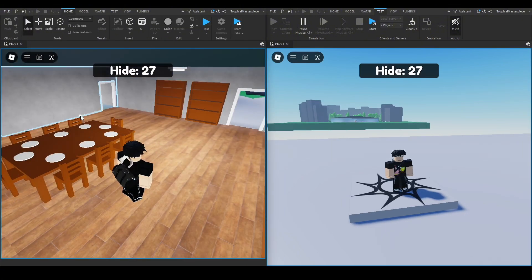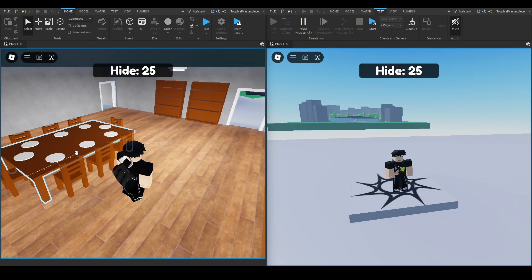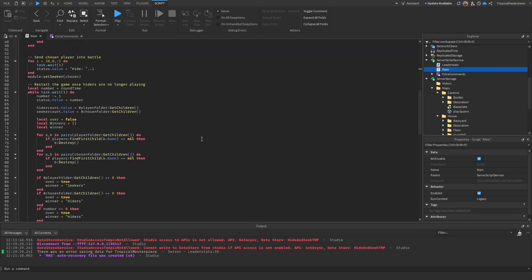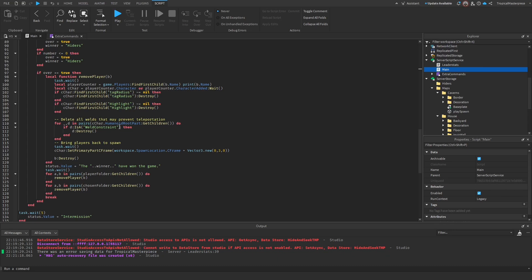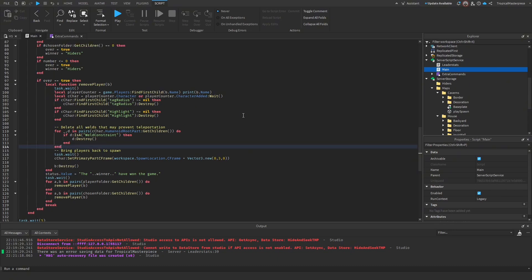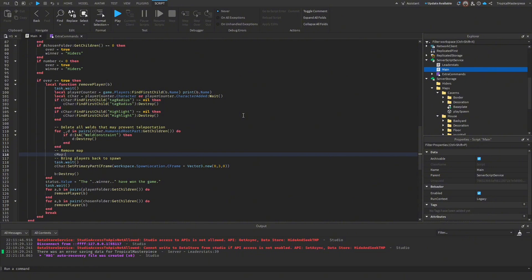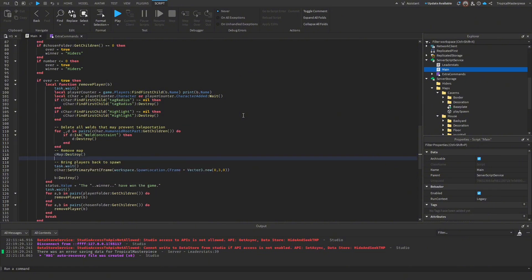We notice the map never gets deleted — it's still there. So if another map loads there'll be two maps with duplicate objects. We're also going to need to set the map to destroy itself when the round is over. Back in the main script at the very bottom, before we bring players back to spawn, we call `cMap:Destroy()` to make sure the map doesn't accumulate and lag the game.